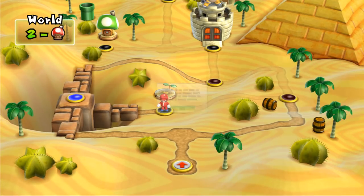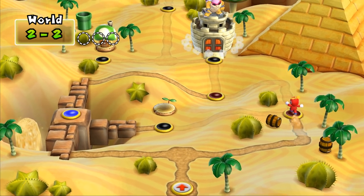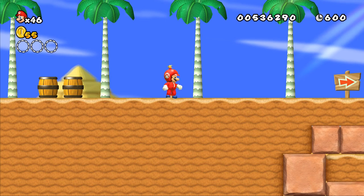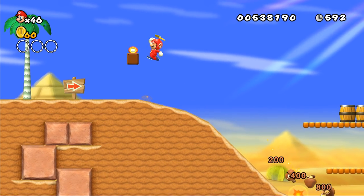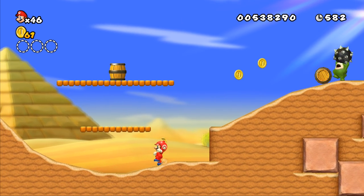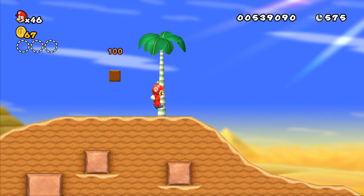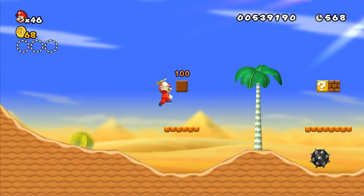We're moving on to 2-2. I do not like this level either; it's a tough one. If I remember correctly, this might be where we need mini Mario. We might have to complete this level twice to get everything. We've got little barrels you can pick up — just Donkey Kong style, pick them up and throw them. And hey, look, it's Spike! I think he's from Mario 3. He wasn't in the DS version of New Super Mario Bros., so it's cool to see him here. He's actually a playable character in Mario Tennis Aces coming out soon.